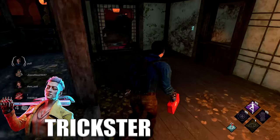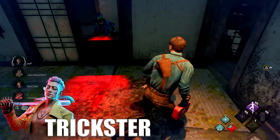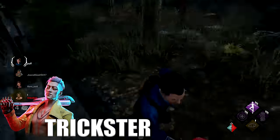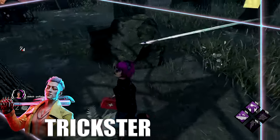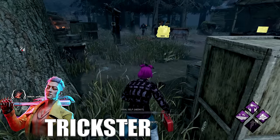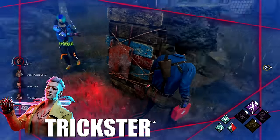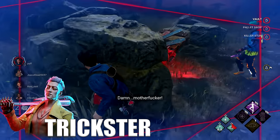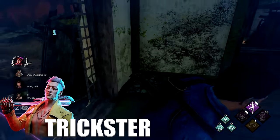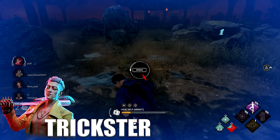Against the Trickster, only loop high-wall loops — if he can knife you over the loop it's completely useless. Never run in a straight line when he's shooting at you. Moving your camera around works, so do it. Remember he's a 4.4 killer with no movement abilities, so hiding is very useful. When Trickster has Main Event active he's actually very deadly and can almost instantly kill you with fast knives, so cut line of sight. Stay away from the basement when he's face camping someone with Main Event, and be very careful going for a save when he has his knives up.